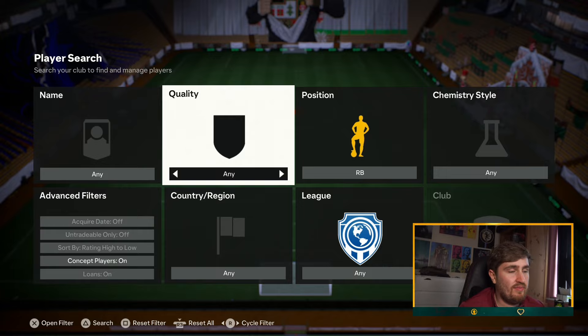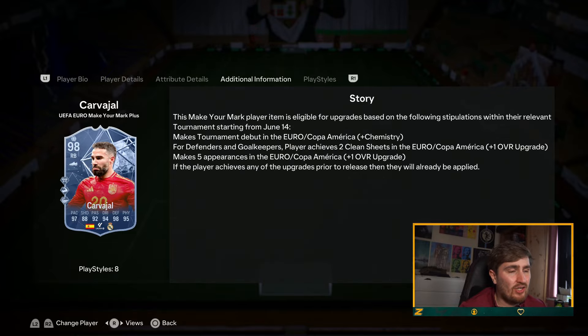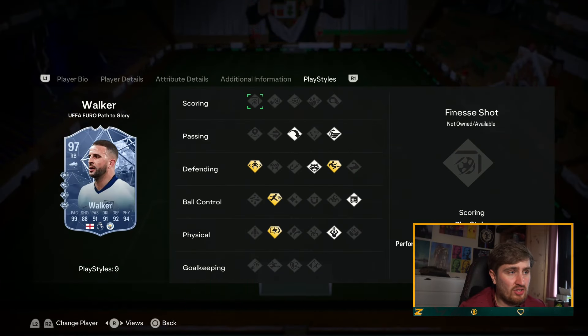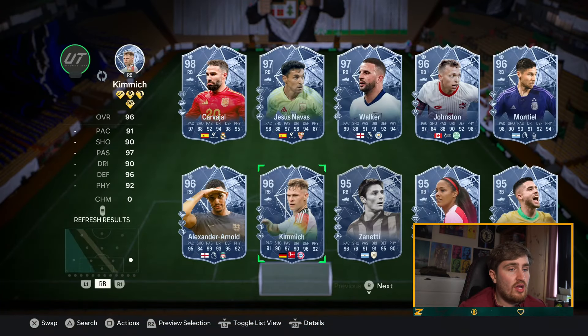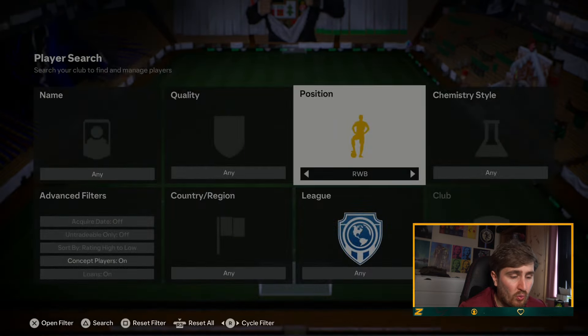For right back, Carvajal is an obvious contender. Also Bruiser with whip past and block is pretty good, though he could have more play styles. Walker with jockey and rapid is great — he has a lot of play styles, his card is crazy at six foot. Kimich is really good, Hazel Navas is really good. Looking at right wing backs, Frimpong is great.